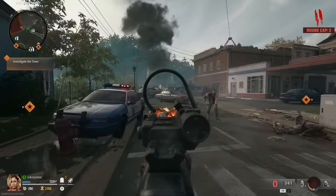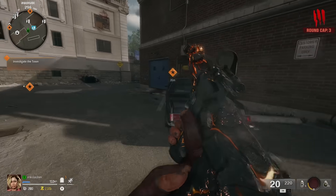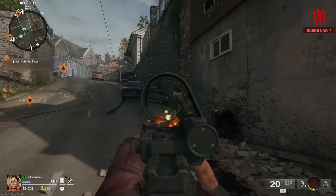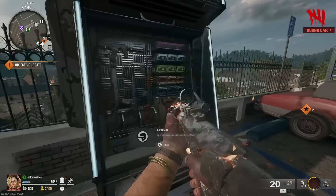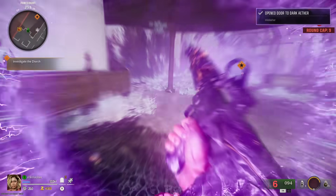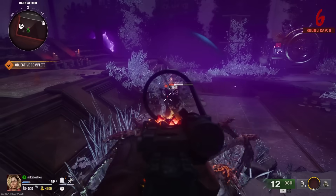When you go into a game of directed, you'll notice right away in the top right-hand corner of the screen you have a round cap. The further you get into the map's Easter egg, the higher that round cap goes, all the way up to round 15. This works on Liberty Falls — it doesn't work nearly as well on Terminus. In directed mode, you don't have to wait until round 25 for the wonder fizz machine to spawn in, so you can buy Deadshot Daiquiri as your very first perk right away. Zombies are not going to get super bullet spongy, making everything much easier.